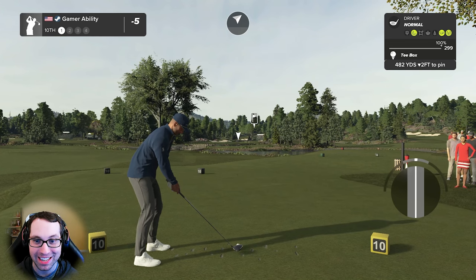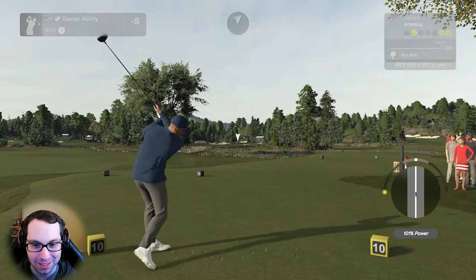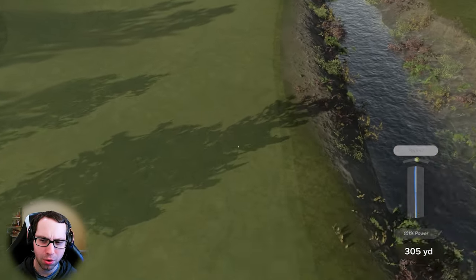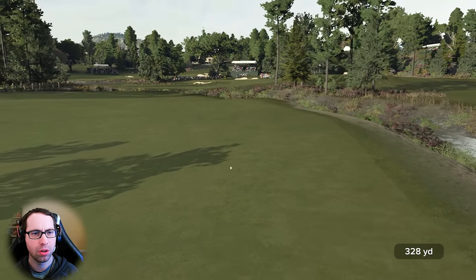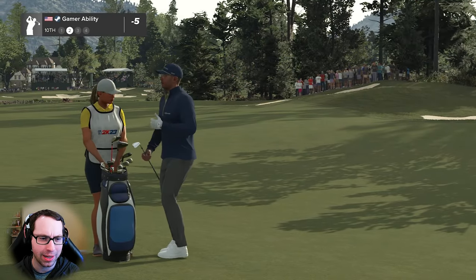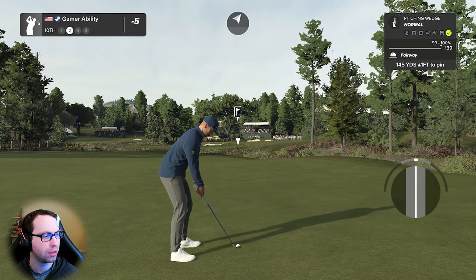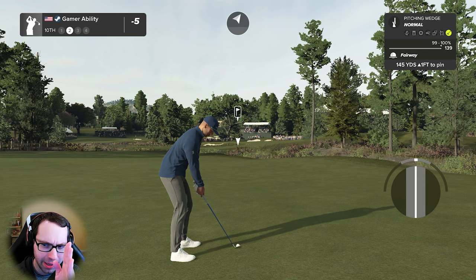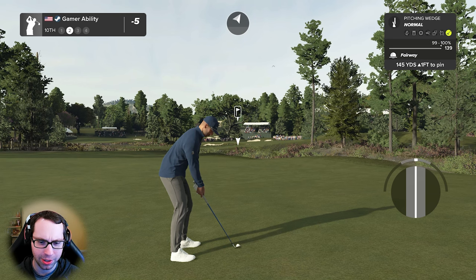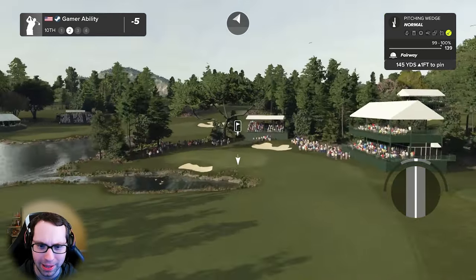482 yard par four — I bet there'd be some long par fours here and well, here we go. Holy — just ripped it! That's a beautiful tempo and good swing plane. That ball flew off to the right 45 yards away — the wind wasn't strong enough. That was a perfect tempo and basically perfect swing plane right along the white line. I don't know about that.